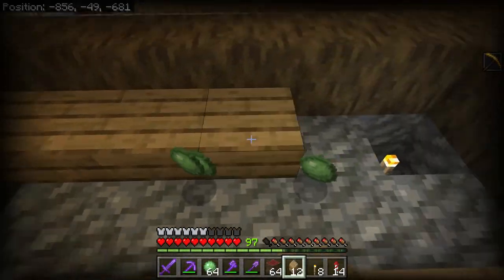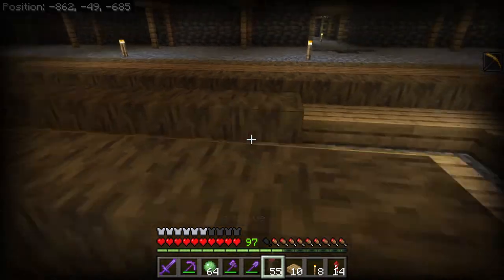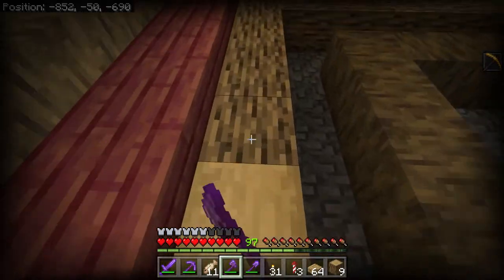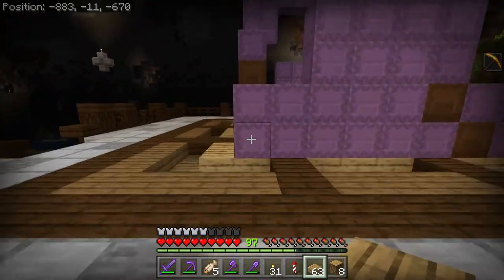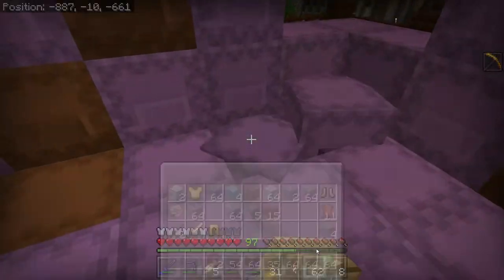Whenever I make floors like this, I usually stick to using two or three different types of wood, but for some reason when making this one, I ended up using five — seven if you include all the stripped variants. So in other words, there's a pretty good chance that this floor ends up looking terrible. But at the same time, the more blocks I use, the more I want to get my storage system finished, because say I need dark oak wood, I've got to go through all 300 of these boxes until I find it.